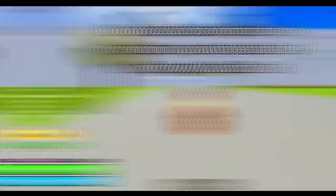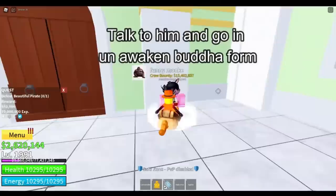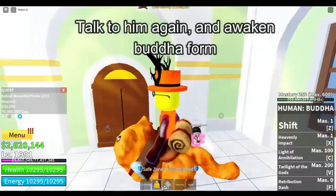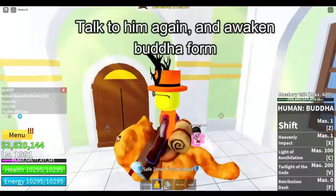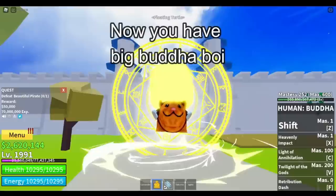Here's another Buddha glitch — it literally makes your head massive. Go talk to the awakenings expert at the cafe in the second sea or the mansion in the third sea. Talk to the NPC, unawaken your Buddha fruit, use the shift ability to transform into normal Buddha form, talk to the NPC again, and then awaken your Buddha fruit. If you use your transformation again, it should only transform your head — making it way bigger than your body. Really goofy looking.